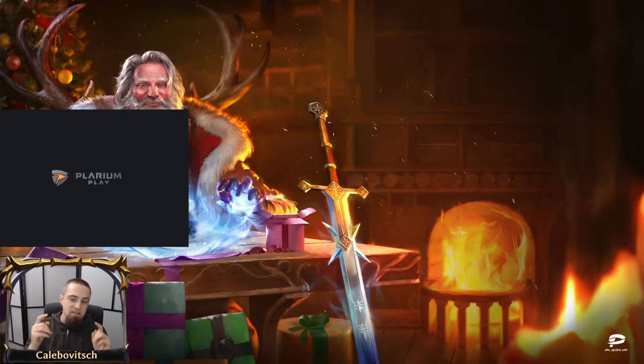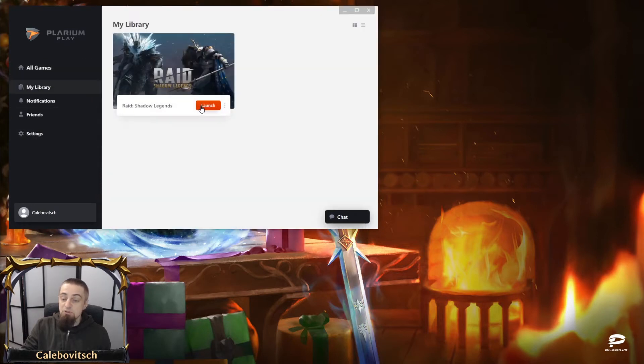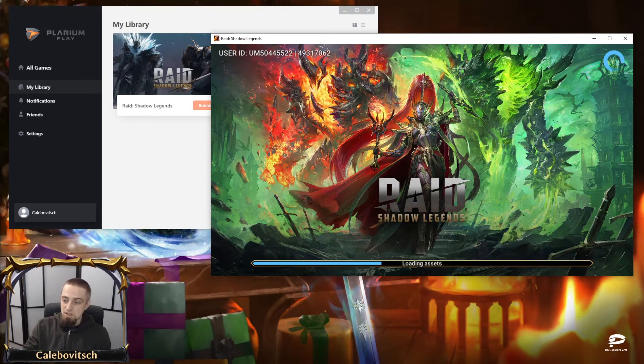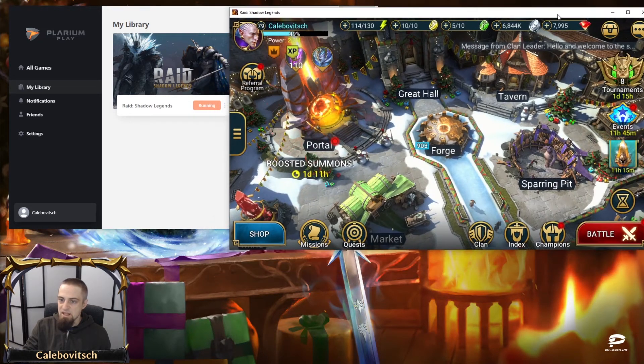That is not the way to do it. In order to run multiple instances of Plarium Play without using any outside software, what you have to do is de-link the Plarium Play Client from the Raid Shadow Legends instance. To do that, first you need to open your client, run your game, and wait until the game fully loads and you can see your Bastion. Once the account is set and loaded, you're ready for the next step.